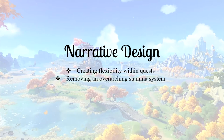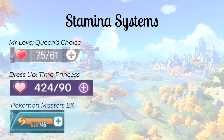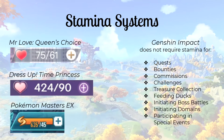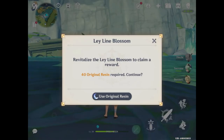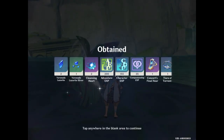Another way Genshin Impact utilizes narrative design is by axing the stamina system — and I don't mean the running kind. In several other gacha games, players have to use stamina in order to initiate a level and advance through the main story. This limits how much players can progress in one sitting, unless they're willing to pay for more stamina with real cash. Genshin Impact does not have this system in place for most of the time. Players are able to finish quests, commissions, bounties, and challenges without being hindered by an extra diegetic counter. The one exception to this is Original Resin, but it creates more of an issue in the end game than it does during the main storyline.